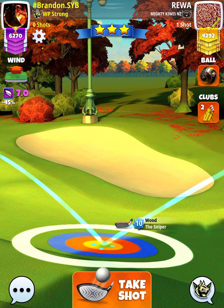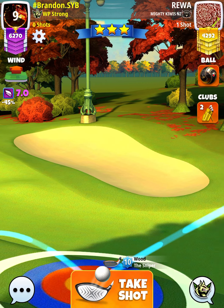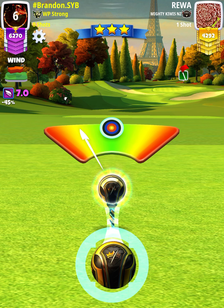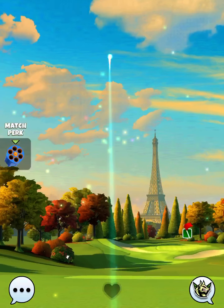Do your best to straighten the wind arrow up as much as you can, and then we're gonna pull at one wind per ring. So with seven miles an hour of wind, we're gonna go seven rings. We use normal power and then apply a little bit of right curl just to the inner wall of our power circle. We hit perfect.